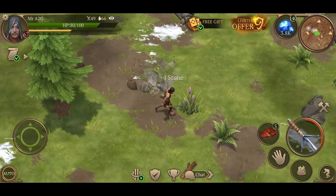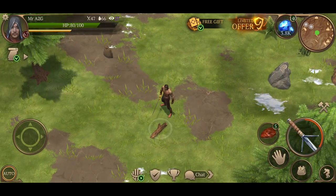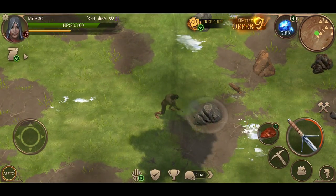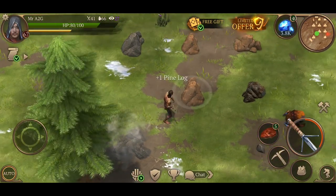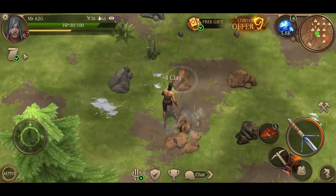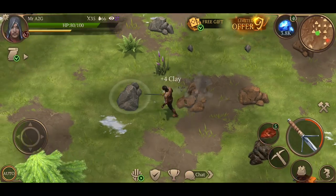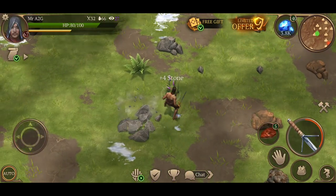Regarding tokens: you can now destroy unwanted items and convert them into tokens by placing them into the Circle of Power. These tokens will automatically be added to your account. As a bonus, you will receive daily bonus quests that will allow you to earn more tokens by destroying specific items.